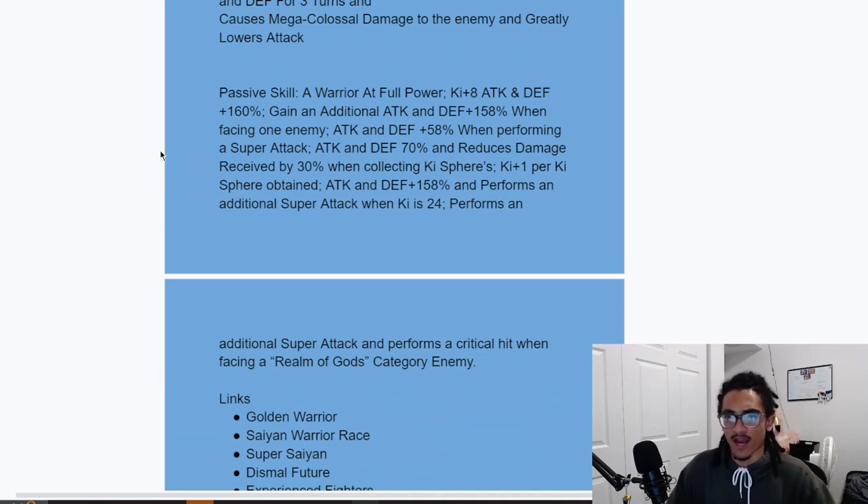His passive, Warrior at Full Power: 160% attack and defense at the start of turn, an additional 158% attack and defense when facing only one enemy, and 58% attack and defense when performing a super attack. Also 70% attack and defense plus 30% damage reduction when collecting Ki spheres, and Keeper Ki is obtained. He also gets 158% attack and defense plus a guaranteed super attack when Ki is at 24.